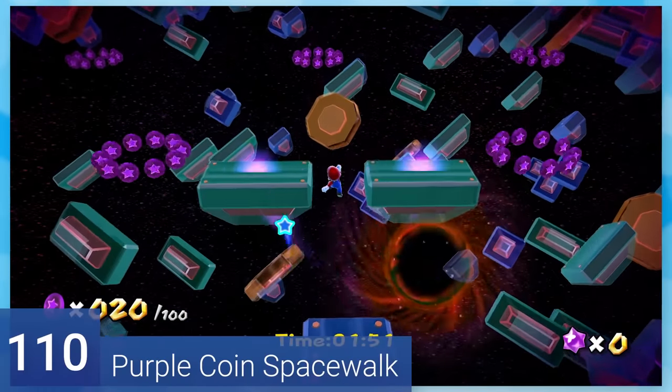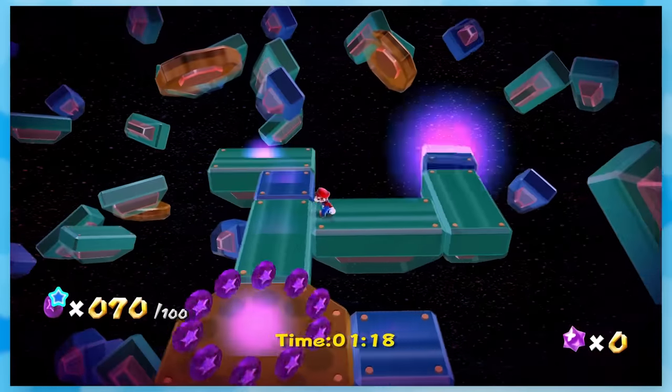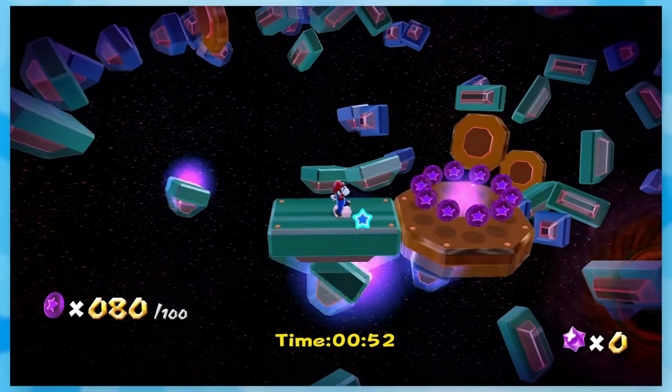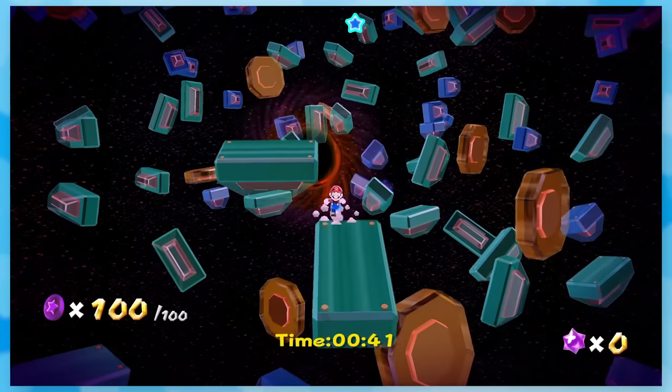110: Purple Coin Spacewalk. You collect all the coins and you can't see the ground in front of you. It sounds hard, but it isn't. If you take your time and figure out where the paths are, you'll get the coins with no issues. Even with the timer, there's not much of a rush.